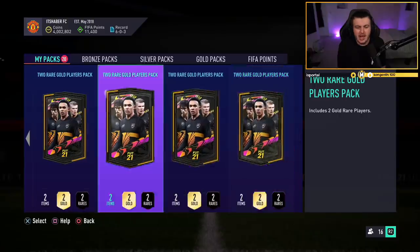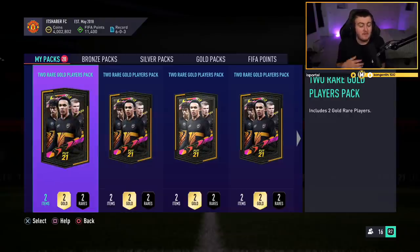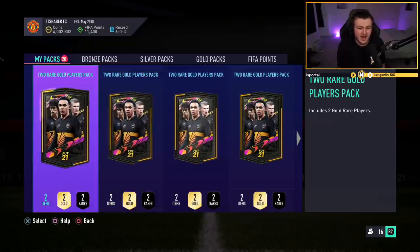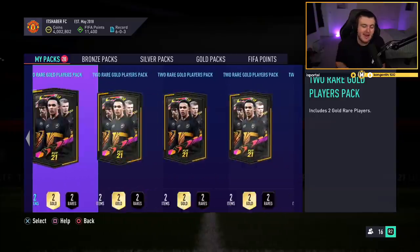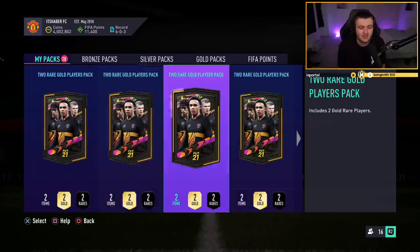Every single year I do a video like this where I open a bunch of gold upgrade packs to see how worth it they are to complete. There are about 4,000 coins to complete right now on the PlayStation and Xbox market if you buy non-rares. I just want to see how much they give out and see if we can get some really good pack pulls. Let me know if you're going to open any gold upgrades in the comments down below and make sure to leave a like and subscribe if you're not subscribed already.